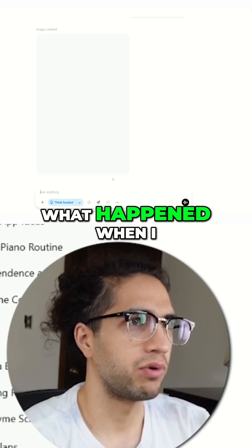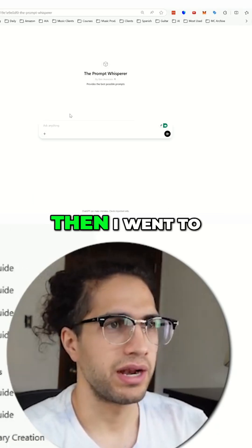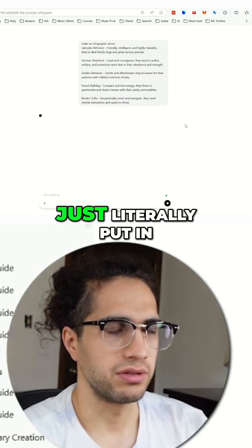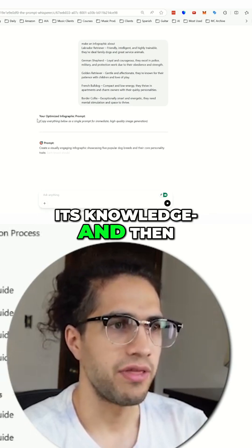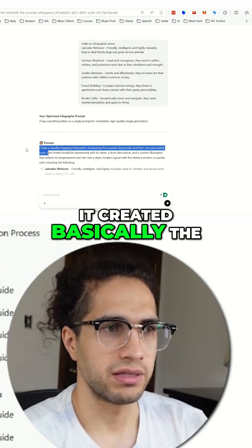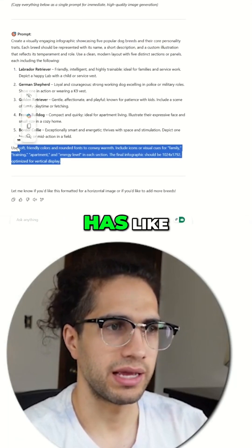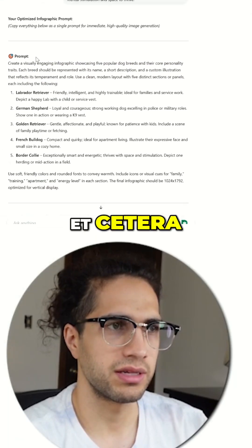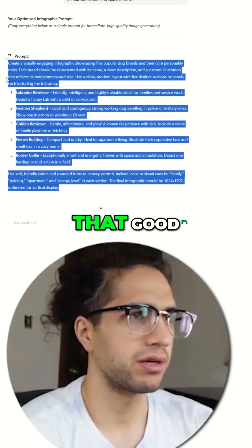Let's look at what happened when I used the Prompt Whisper. All I did was take my original prompt, went to the Prompt Whisper, and literally put in whatever my prompt was — it searched its knowledge and created a more detailed prompt for me. It's a lot more specific; it includes things like what type of colors, etc. There's supposed to be a one-click copy feature, but that's still not working that well.